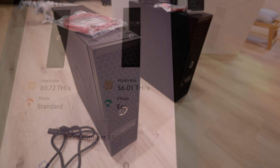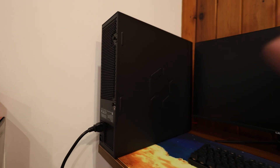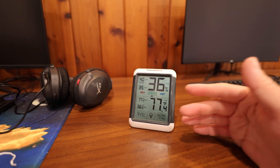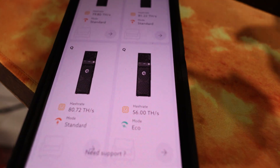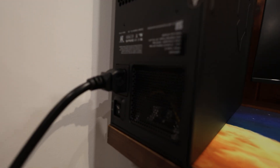I've got the Avalon Q on my table pointed into the rest of my room. I do have the other Avalon Q sitting right there on super mode — it's been running a couple of hours already. Surprisingly, the ambient temperature in this room is now 77°F, which is getting kind of warm. I actually wanted it around 72 to 73°F. So this new one is already on eco mode at 56 terahash — the lowest mode possible. There's also standard mode and super mode.